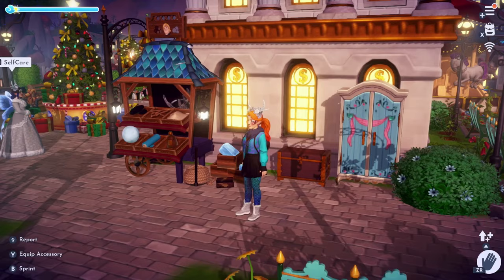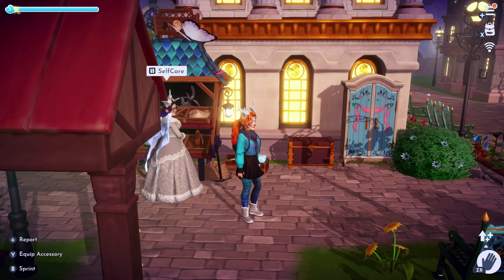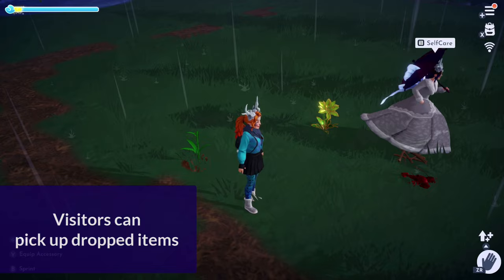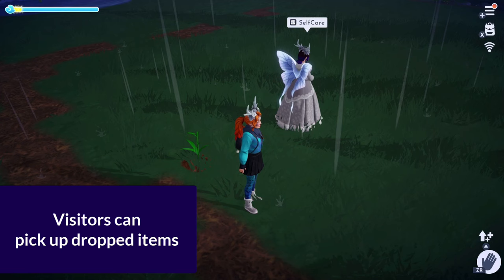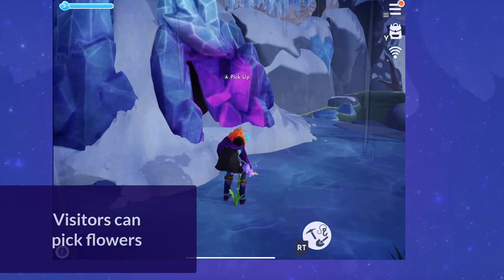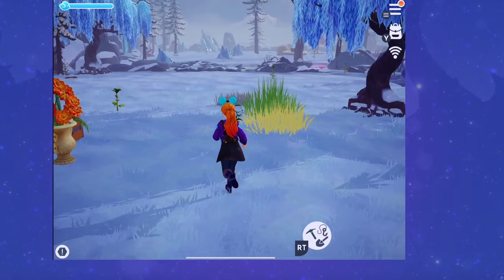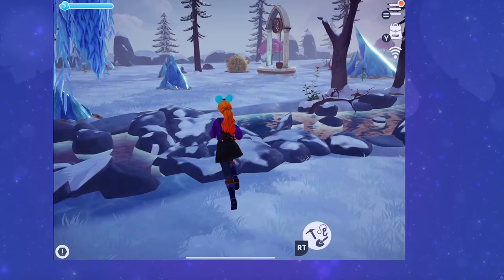For the most part, the host and visitors have the same permissions in the valley, so you can test what visitors can reach by trying it yourself with valley visits on. When someone is visiting, they will be able to pick up most dropped items — we dropped fish, materials, and flowers, including DLC items, and the visitor was able to pick up everything. They were also able to pick up spawned items like shells on the beach, wood spawned around trees, and flowers growing in the valley. So if you have a specific setup for spawning wood that you want to preserve, fence it off.